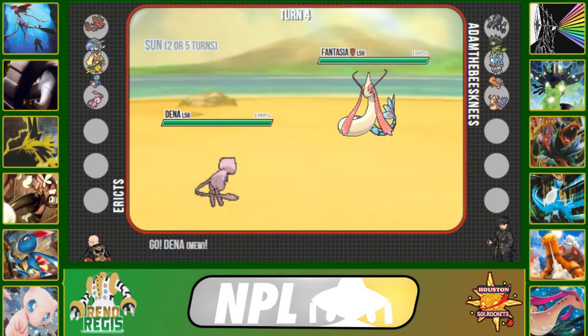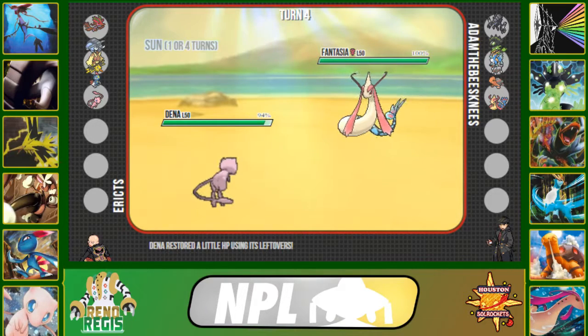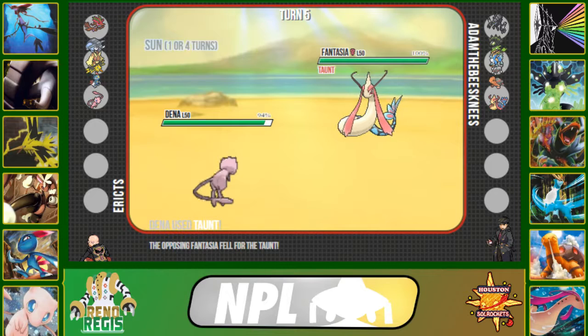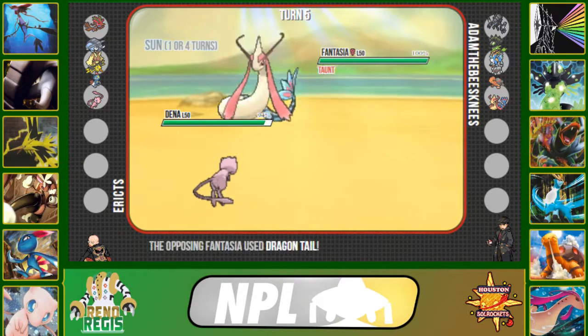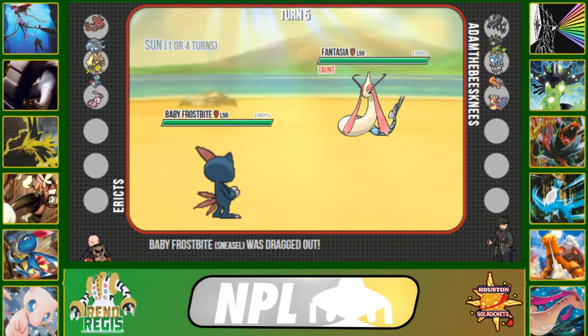I don't want to take an Ice Beam, so I'm going into my Mew, which can handle Milotic relatively easily. He clicks Scald, doing 12% because of the sun — so typically it'll do about 24 to me. I go ahead and Taunt the Milotic to prevent it from recovering, setting up, or clicking Toxic. He clicks Dragon Tail and forces me out.